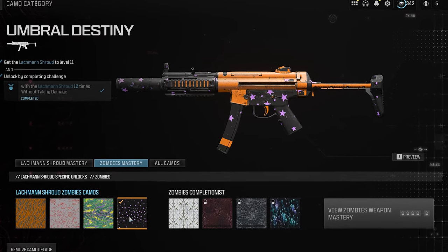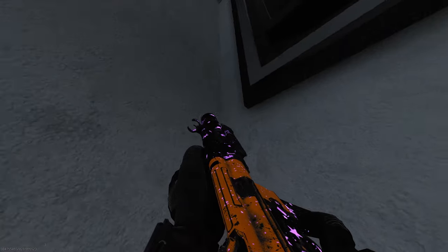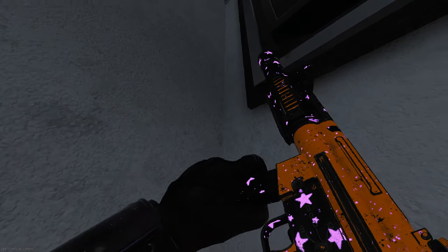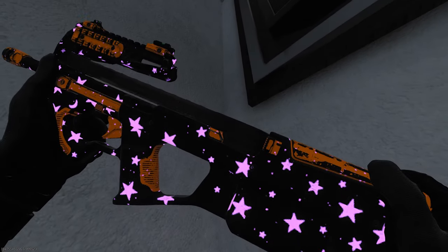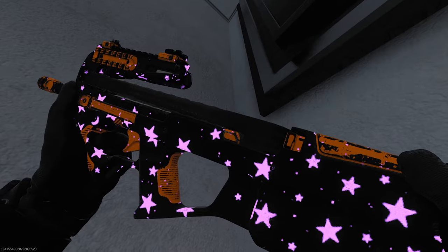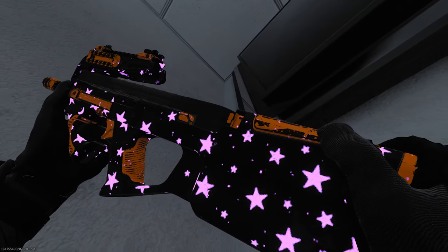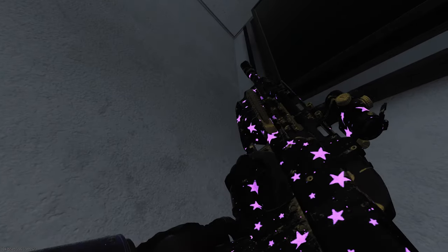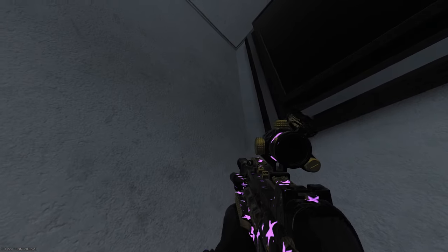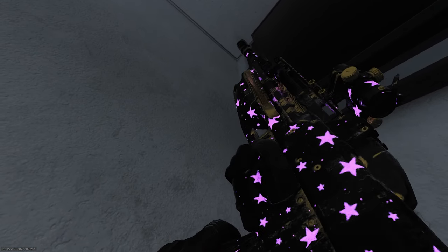In the camo menu it might not look the greatest but in game it looks beautiful — it's very vibrant. The only thing I really don't like about it is the secondary orange color. But put it on some different weapons, which you can do with this camo, and it looks really nice. Like on the PDSW it looks beautiful — there's a lot more space to put the stars on, and it almost makes the secondary color look cell shaded. I also tossed it on this BP50 black cell skin where it only shows the stars — the secondary color is completely covered by the blueprint, so it just looks like a dark sky with purple stars.